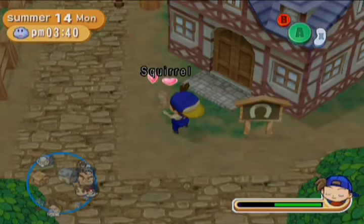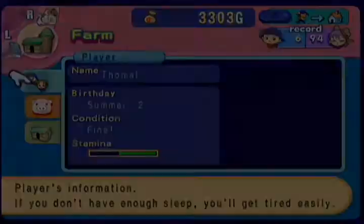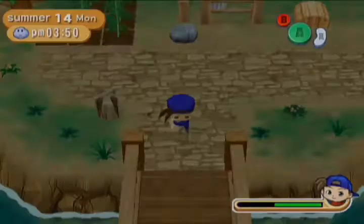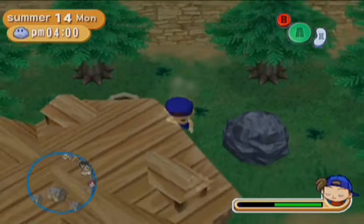Squirrel, come here. Anyways, where was I? Oh wait, no — I want to keep this so I can upgrade a tool. I'm going to go do that right now. But I want to upgrade... maybe my hammer. Wait, no — that would waste money. Nah, never mind. I'm just going to sell it. I'll upgrade my hammer some other day.